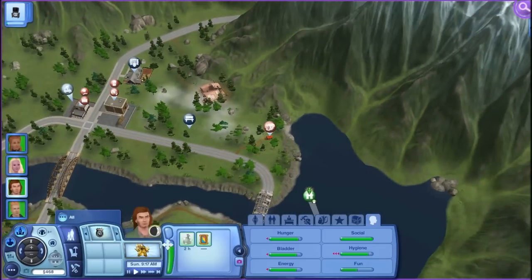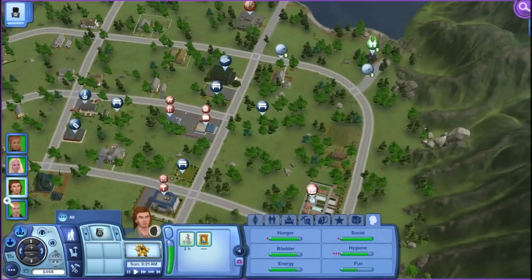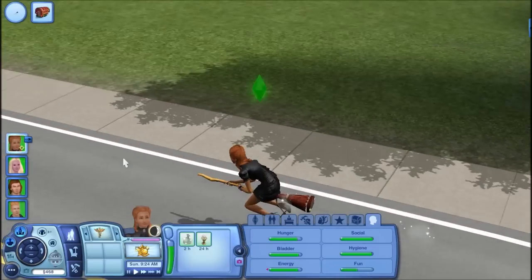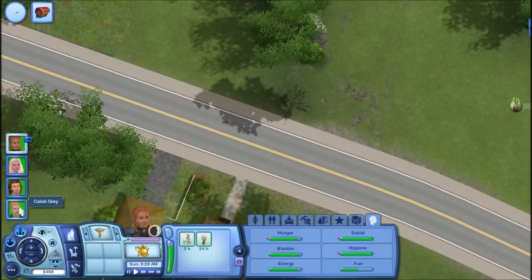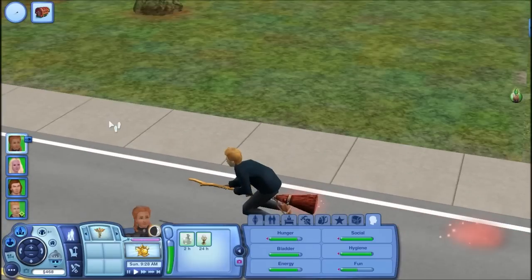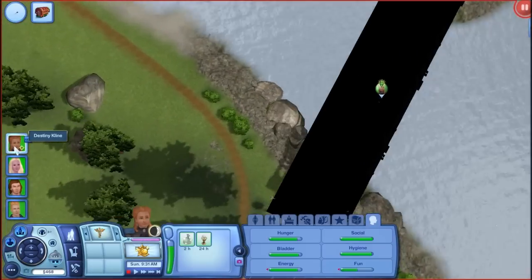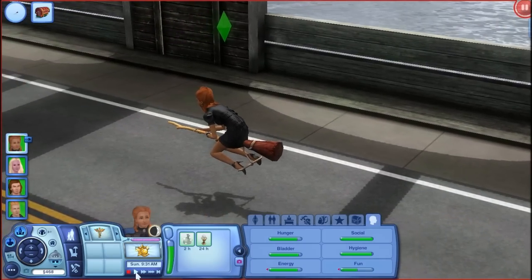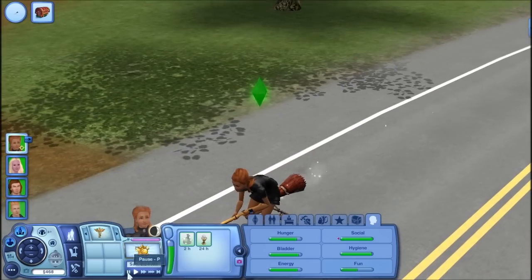Alrighty, so Seth our werewolf is going to join the criminal career. Is she riding her broom? Oh, this chick is on a broom! Holy cow — what is the vampire doing on a broom? But this chick is on a broom and she's going fast on this broom.